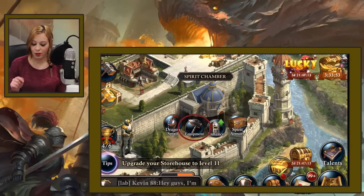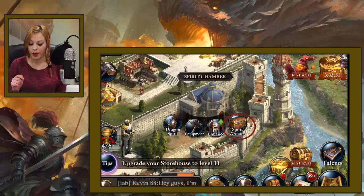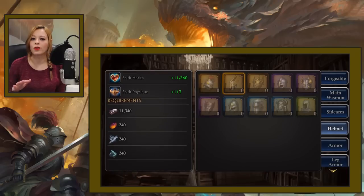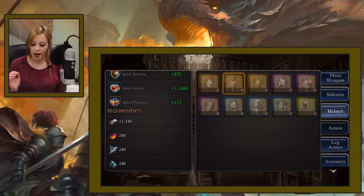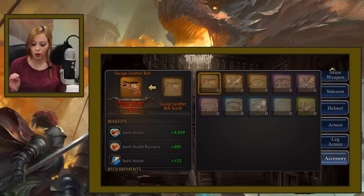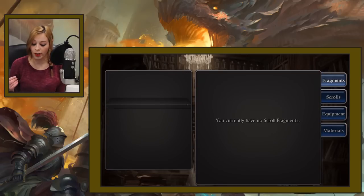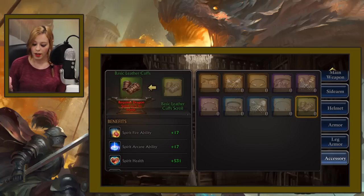Let's go back to the Spirit Chamber. Here you see three icons: equipment, enhance, and spirit armory. It works pretty much like the Lord Equipment. Basically you can forge equipment for your Dragon Spirit. You're gonna have to find the scrolls that you can then synthesize into pieces of equipment found in the spirit armory. Then you equip them to enjoy their benefits, and you can also enhance them through the enhance icon. You can get the scrolls from the in-game packages, from the Labyrinth chests, and from the auction house.